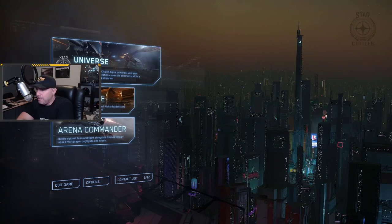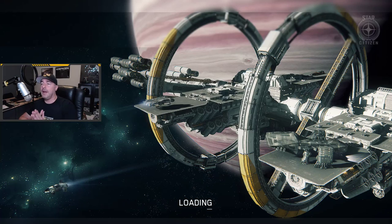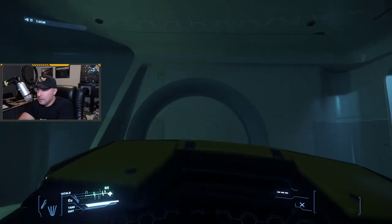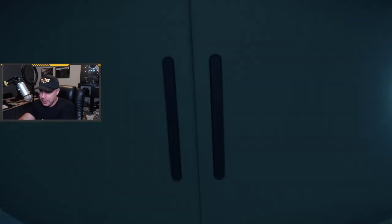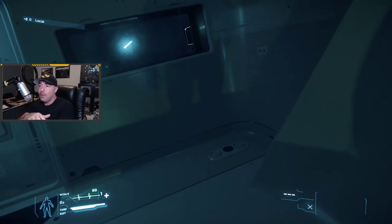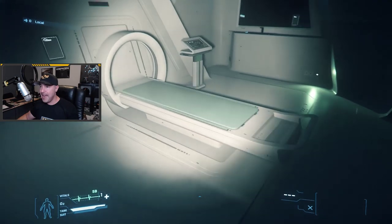It is time for the 890 Jump review, and perhaps the least spoken about but one of the most important features to me is right here. I'm gonna log into the game. Bad logout and it works. So why is that so important? I'm really, really sick and tired of waking up at Port Olisar all the time, and being able to log out in this medical bed — what a godsend — and it works.